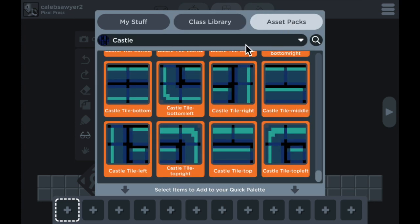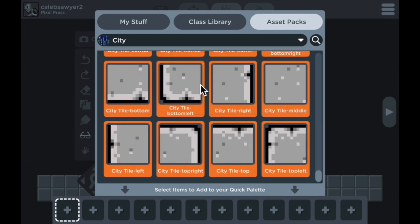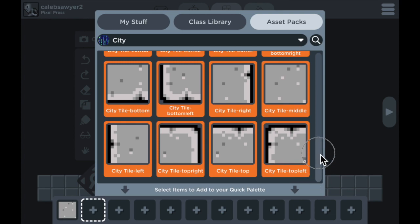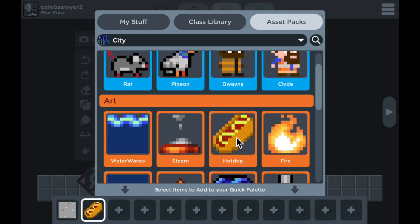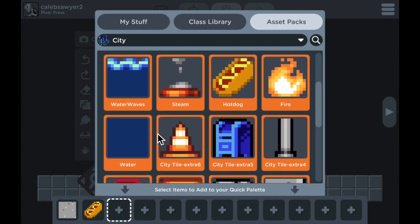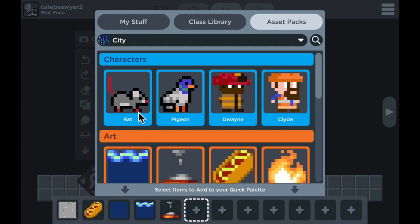To get started, I'm gonna use art from the city asset pack. I'm gonna grab a tile for ground, then you have to go down and tap the box next to it. I want my collectible coins to be hot dogs. I'm going to have some water, so I'm gonna grab a couple of different water tiles. I want my hazard to be steam, so I'm gonna grab that. And then a couple of characters — I'll grab the mouse and the pigeon.